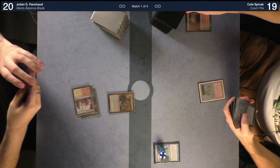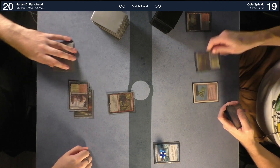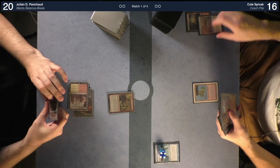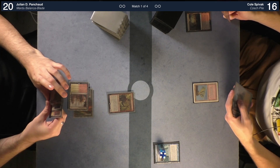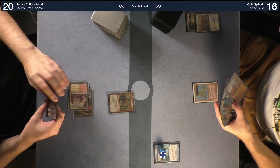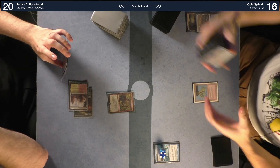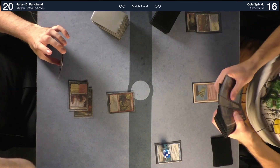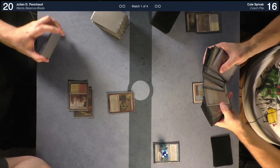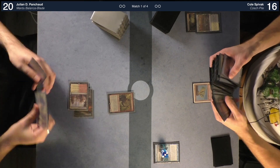I'll take three — bolt yourself. Yikes. I'm going to get a Bayou. I forgot to take a counter off — yeah, that's fine. It doesn't trigger on that, does it? No — it's just activated abilities of artifacts, creatures, or lands that cost mana. Well, I'm still getting the Badlands and then yielding to you.